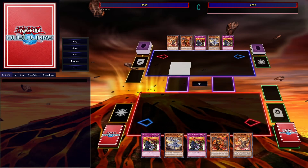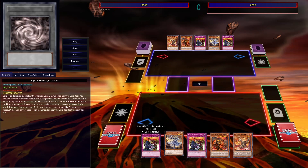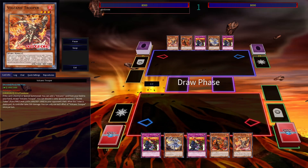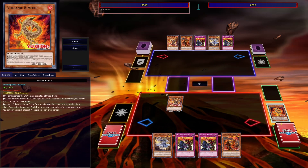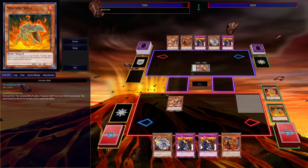Now as for a showcase of the Rivalry interaction, there is a hand that isn't great but might still be game-winning going first. That is a hand of double Rivalry, one Ecclesia, one Blaster, and one Trooper. For this hand, we go ahead and start off by just summoning Trooper, search back the hand — being Rimfire — discard Rimfire, summon a token, trigger Rimfire, and dump a Shell just to get more cards in hand.